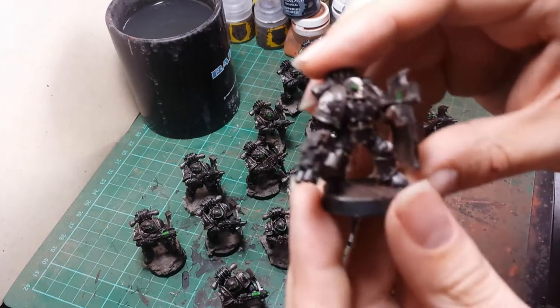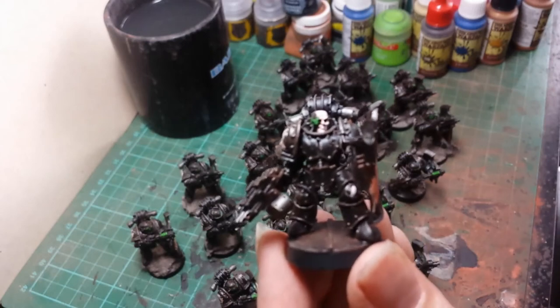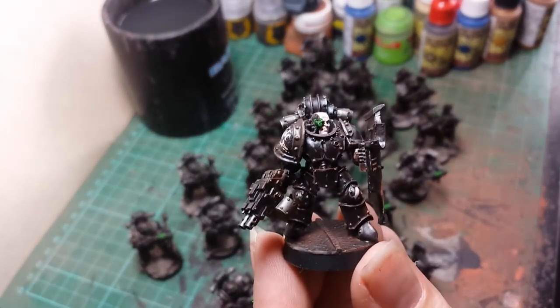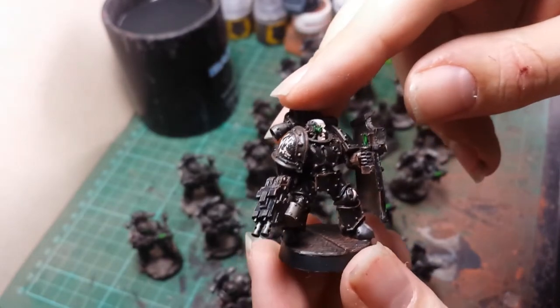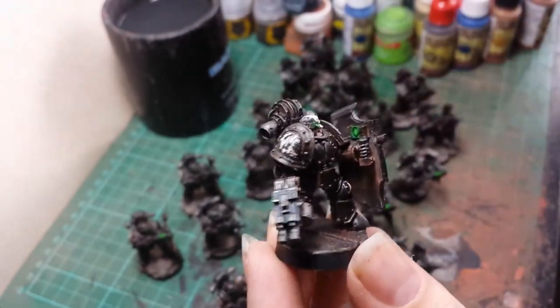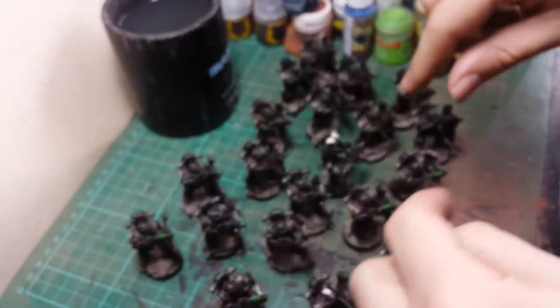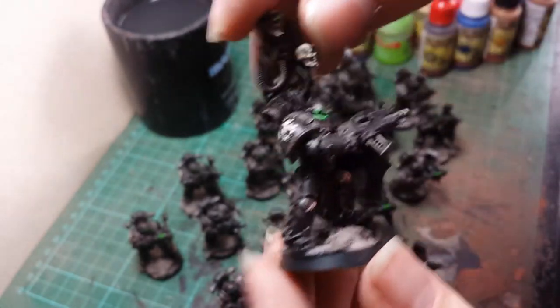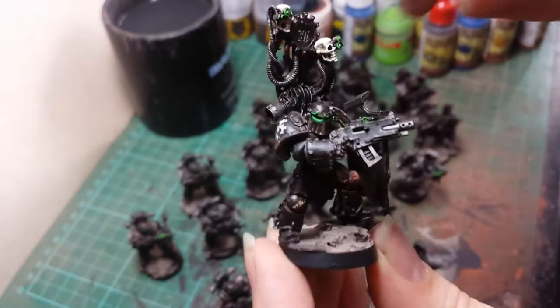We've got the squad leader in all his glory — bionic eye on the head, Breacher's shield, similar design to the previous Breacher Squad, and the Combi Bolter. You'll notice these are on a mixture of bases again, some of them on the dirt, some of them on a transition between the dirt and the metal.